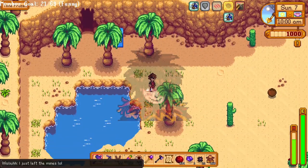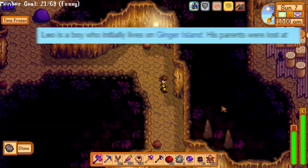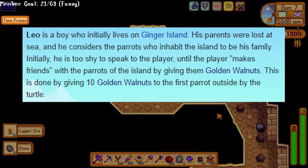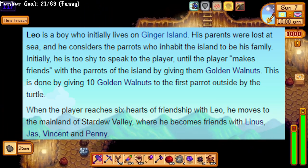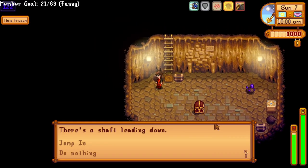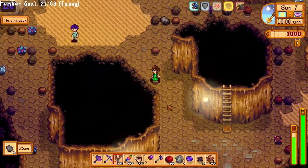Leo is a new character added in the 1.5 update and resides on Ginger Island. He has a traumatic past, with his family going missing or dying on a boat, and him washing up on Ginger Island and being taken in by the birds — he sadly has PTSD. I normally just give him a mango, and if the mango tree is established long enough it can produce gold star mangoes for even faster gains. His birthday is Summer 26th, so make sure you pop down and give him a mango.